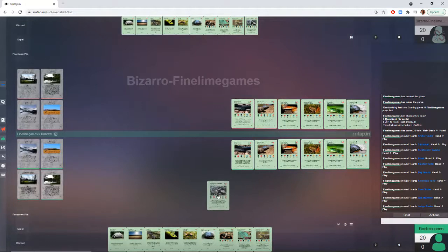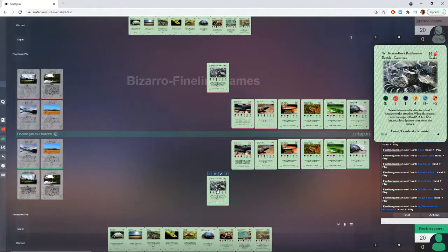Moving on to the uncommons, we have the Western Diamondback Rattlesnake, costing 14. Very similar stats to the Indigo Snake — 10 health, 7 attack, 1 defense, 1 more attack than the Indigo Snake. But the ability is where this card shines. When this animal is attacked, deal 3 damage to the attacker. When this animal deals damage, roll 1d20 — on a 12 or higher, place 1 poison counter on the enemy. That 3 damage when it gets attacked doesn't matter if it dies or if it dodges — that 3 damage is happening and is not affected by defense.